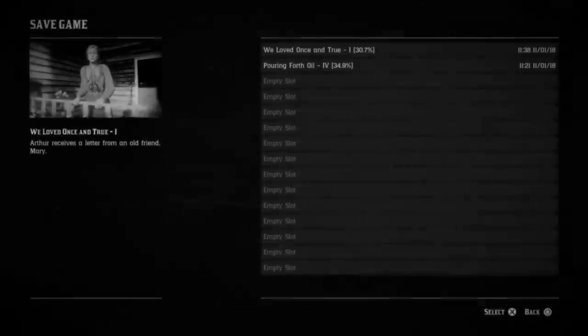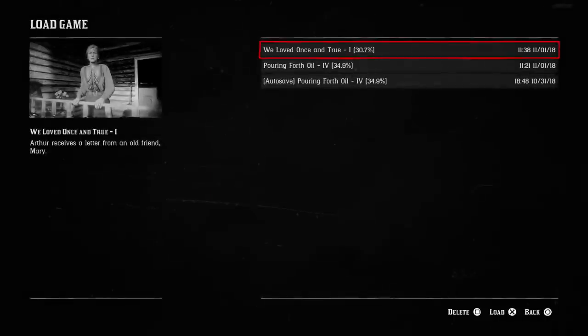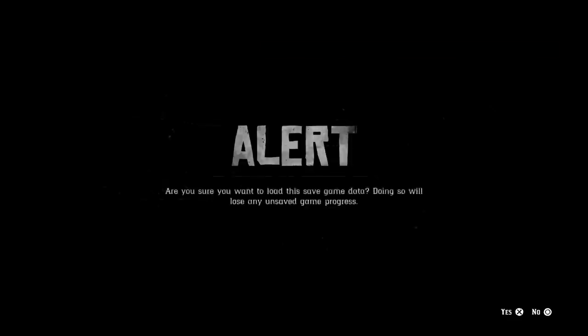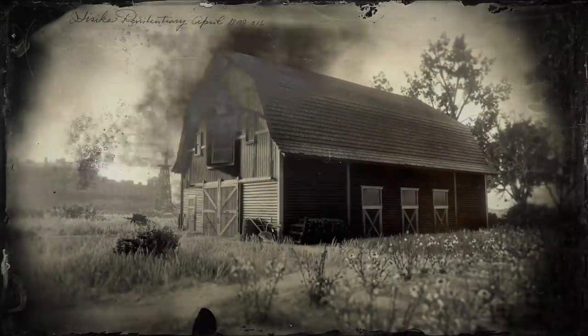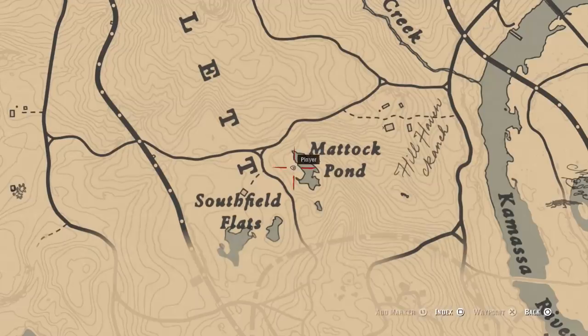Save it in slot one if you don't mind what's in slot one. I'm saving in slot two because that's the save I need. So you just save the game once, back out, go to Load Game, and load up that same saved game. That's all you're doing — saving and loading right back up after you open the box.